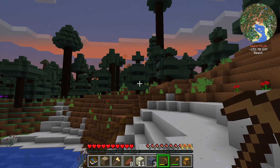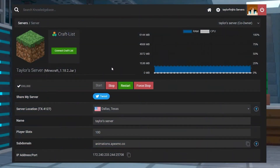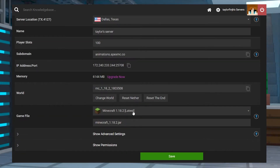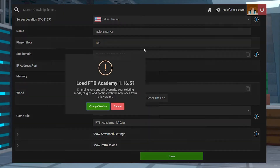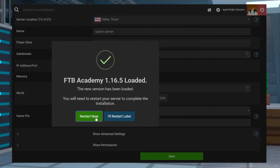Let's go over how to install it. Head into your Apex server panel and stop the server. Scroll down to the game file section and open the drop down menu, search and find FTB Academy, and select it. Follow the prompts to change and generate a new world and then you can restart the server.